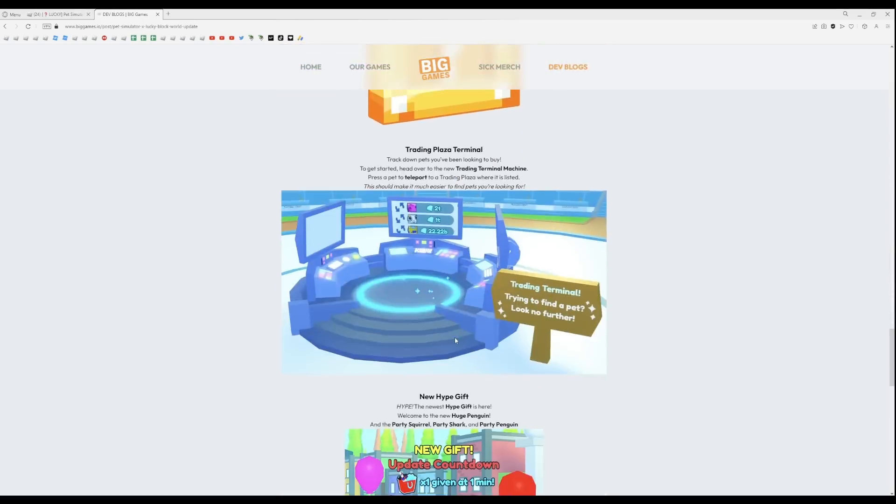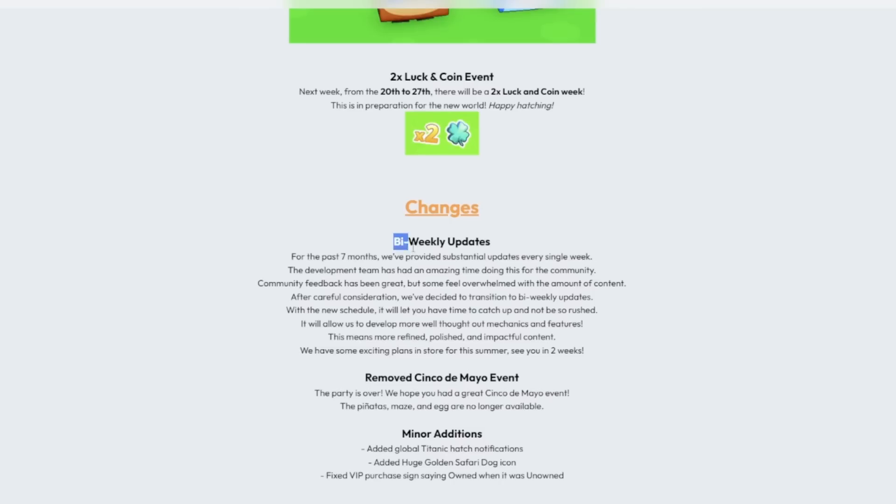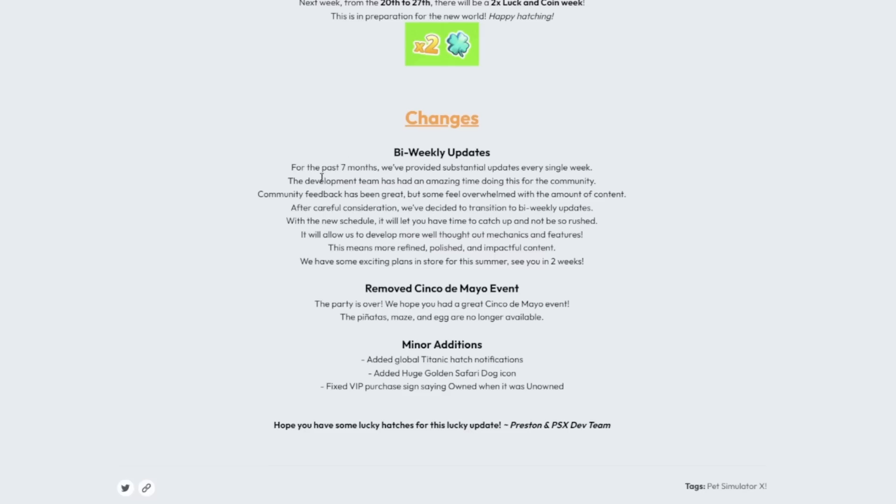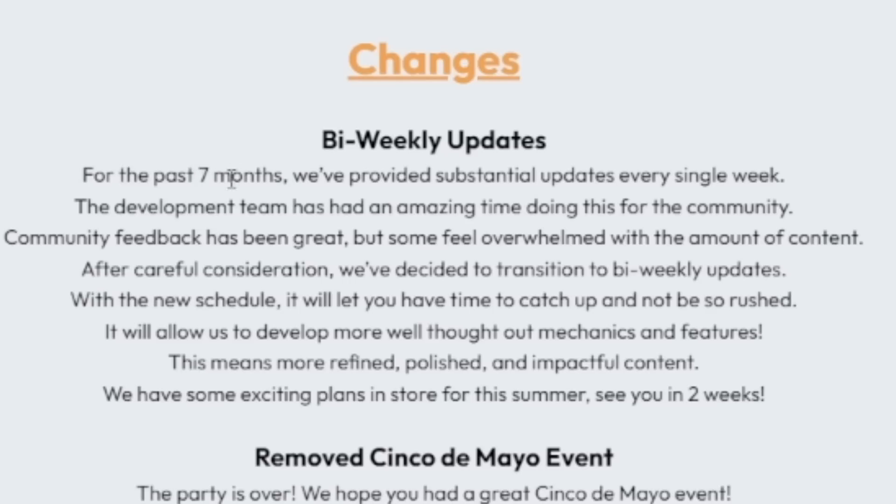If we look at the bottom of the update log, we can actually see they're now having bi-weekly updates. This means that what we already know is in the update is going to be added in basically two weeks. They basically just said that over the past seven months they've done a lot of updates, some developers are getting a little tired, and they also want to plan updates better, so every two weeks will give them more time.